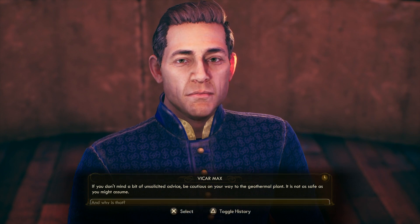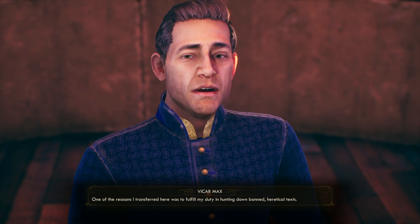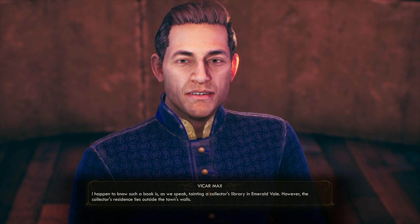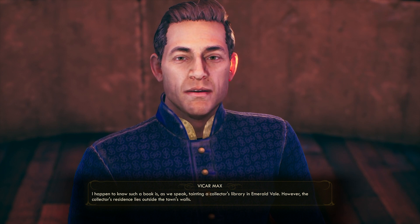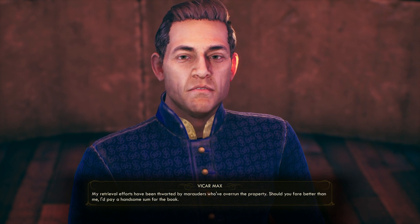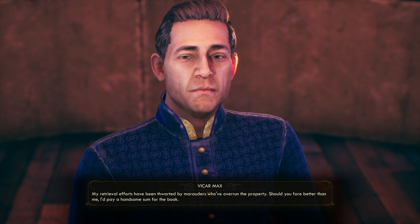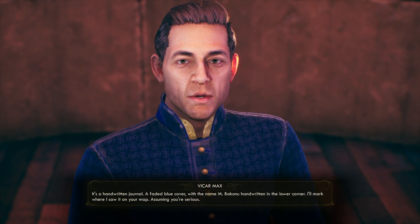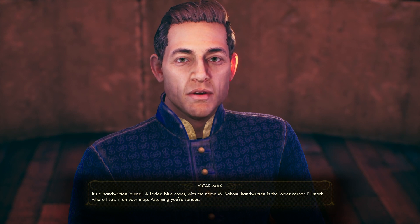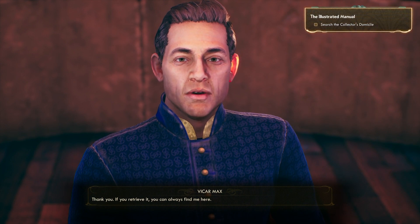Let's listen in to Vic. One of the reasons I transferred here was to fulfill my duty in hunting down banned heretical texts. I happen to know such a book is, as we speak, tainting a collector's library in Emerald Vale. However, the collector's residence lies outside the town's walls. My retrieval efforts have been thwarted by marauders who have overrun the property. Should you fare better than me, I'd pay a handsome sum for the book. It's a handwritten journal — a faded blue cover with the name M. Bakonu handwritten in the lower corner. I'll mark where I saw it on your map.